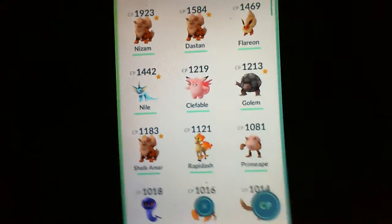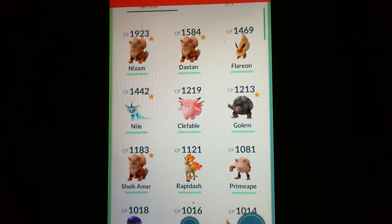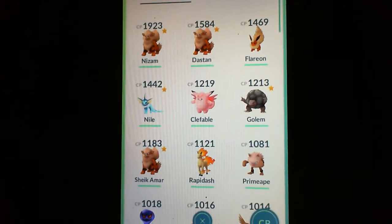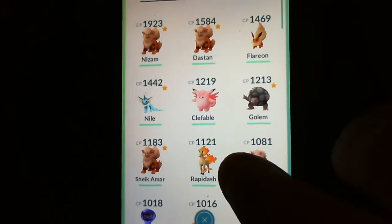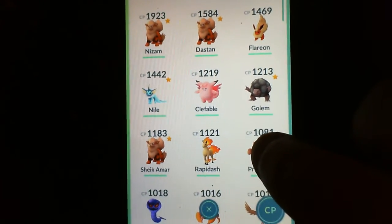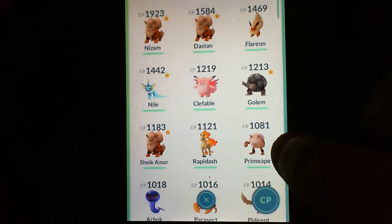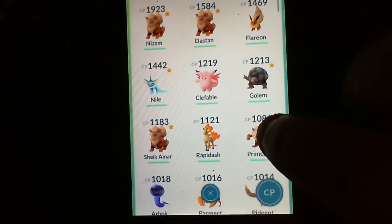Sorry about the fact that it is kind of shaky using my fingers. As you can see, I have now three Arcanines at the very top. I've got the Clefable. I've got a somewhat powerful Flareon. I've got a Golem. I finally updated my Rapidash so that it's higher. I got a level 700-something Ponyta that I was able to evolve. Primeape — I finally got a Mankey that could evolve up.